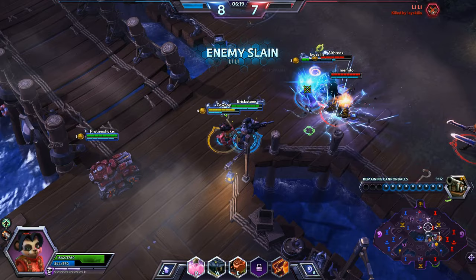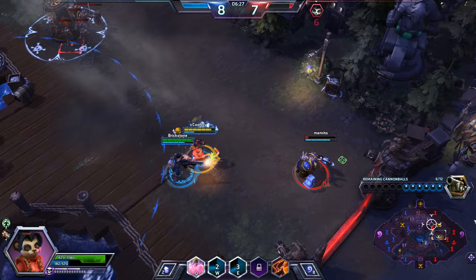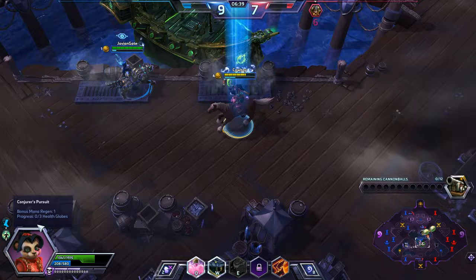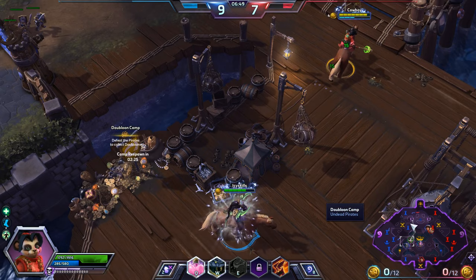They miss attacks — that'll help Illidan get out of there alive. Muradin goes down. Gotta keep getting the camps. We've got a bonus 1 mana regen per second — that's helpful, but we need more. Head to this camp, make sure we get that globe. Head up to the other camps — all about those regen globes.